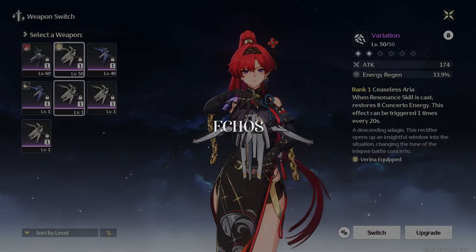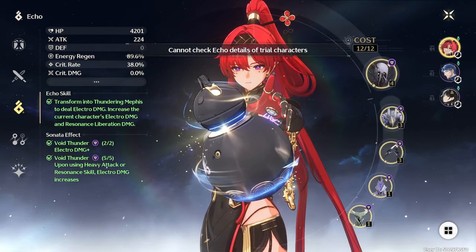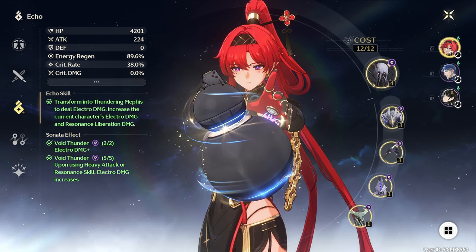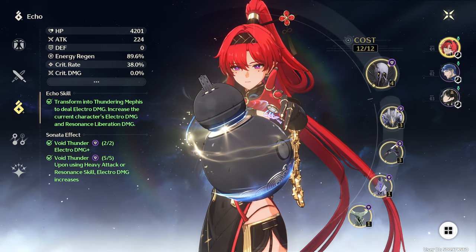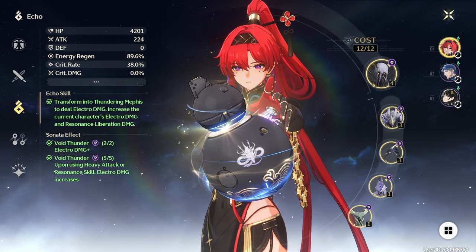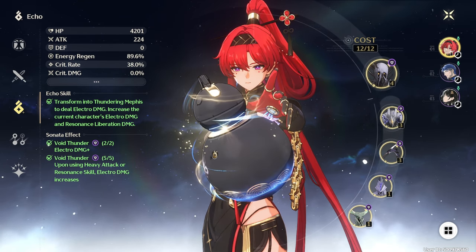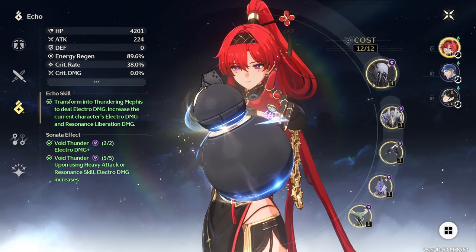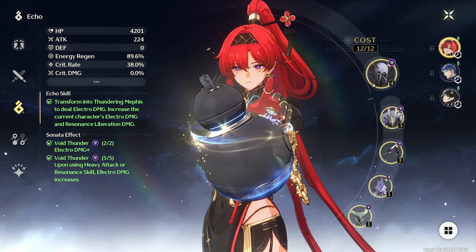For Echo sets, Yin Lin has two main options. For a main DPS Yin Lin, I recommend the Void Thunder set with Tempest Mephis or Thundering Mephis as your main Echo. The 2-piece will increase her Electro Damage by 10%, and the 5-piece will increase Electro Damage dealt by up to 30% for 15 seconds after a Heavy Attack or Resonance Skill is cast. Tempest Mephis increases the current character's Electro Damage and Heavy Attack Damage by 12% on hit, while Thundering Mephis increases Electro and Resonance Liberation Damage by 12% for 15 seconds. For Main Stats, you're looking for Crit Rate or Crit Damage on your 4-cost, Electro Damage or Attack on your 3-cost, and Attack on your 1-cost. For Substats, keep an eye out for Crit Rate, Crit Damage, Attack%, and Resonance Skill damage.